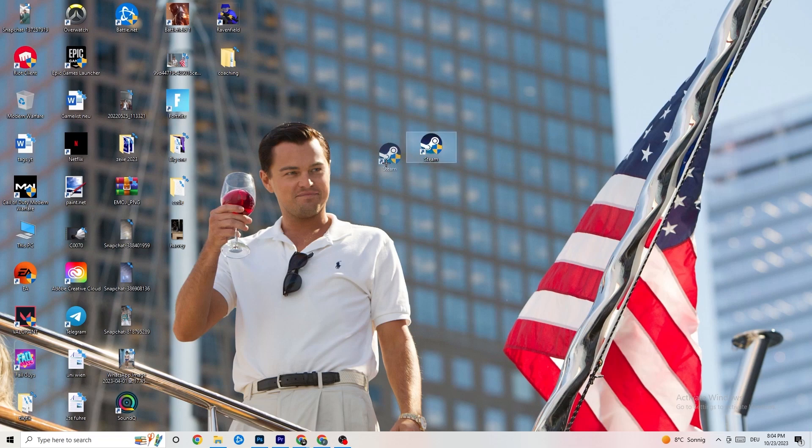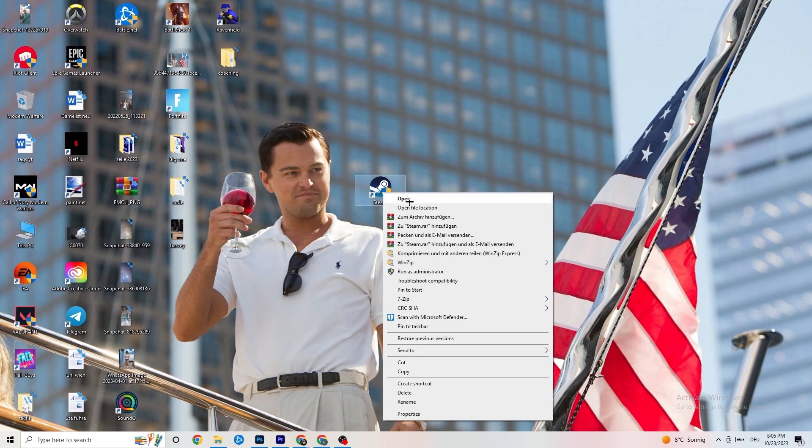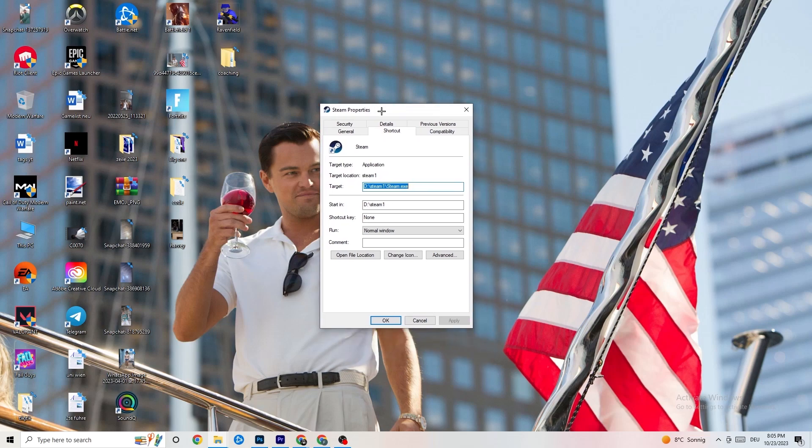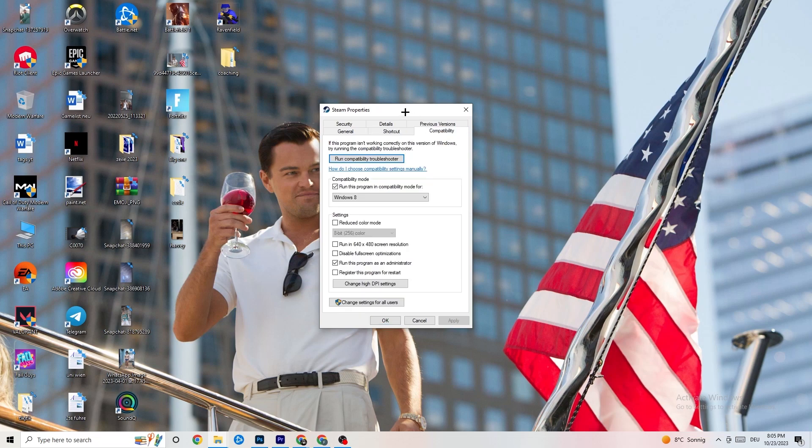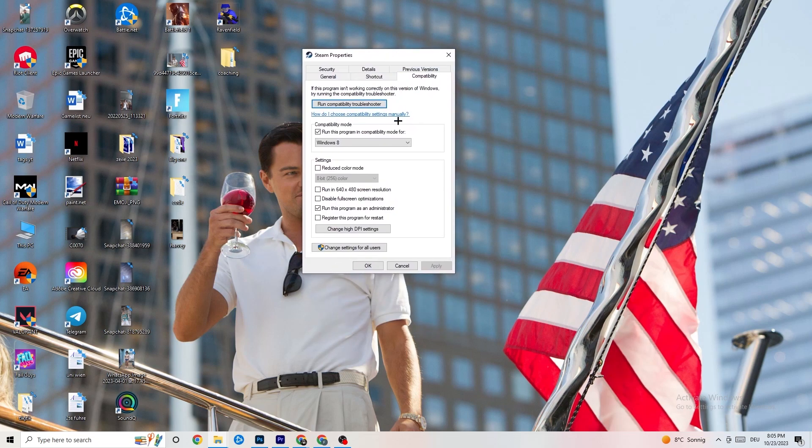If that doesn't work, take the launcher shortcut again, right-click it, go down to Properties and left-click it so the tab pops up. Navigate to the Compatibility tab, click it, and now copy my settings. First, go to compatibility mode and enable 'Run this program in compatibility mode for' and select the latest Windows version you have.